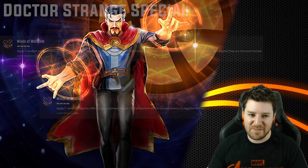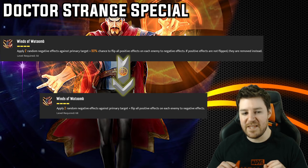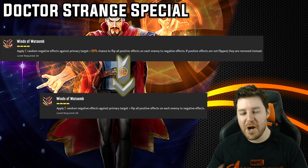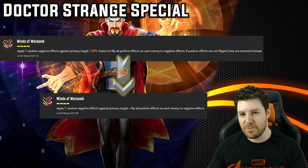Now let's look at Doctor Strange's special. This one's rough — it goes from a 90% chance to flip all positive effects to a 100% chance. This is pretty useless. Nine times out of ten this upgrade will do nothing. The difference is that at 90%, he might just remove a buff instead of flipping it — for example, removing a defense up instead of flipping it to defense down. Yes, always flipping is better than usually flipping, but it's such a small likelihood to matter. As long as you clear their positive effects, you're usually okay. For me, this is a 1-star.